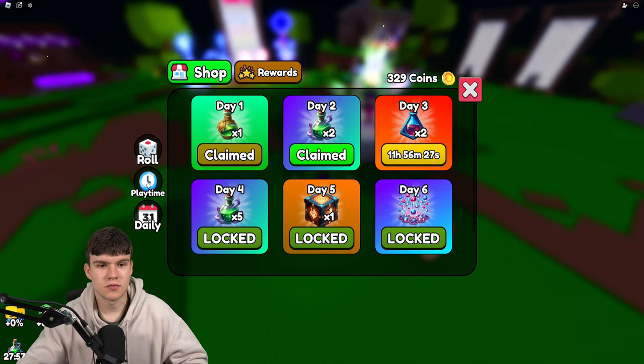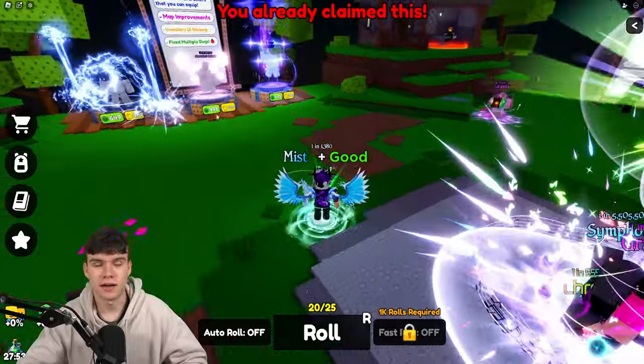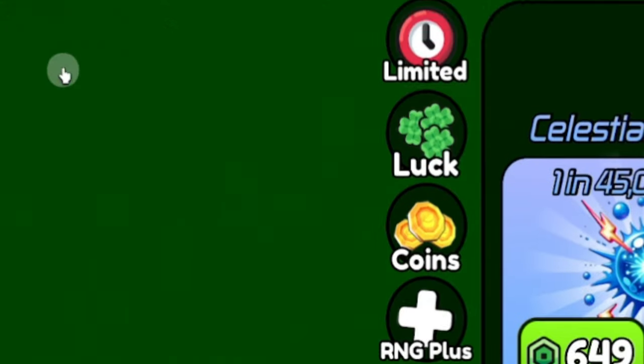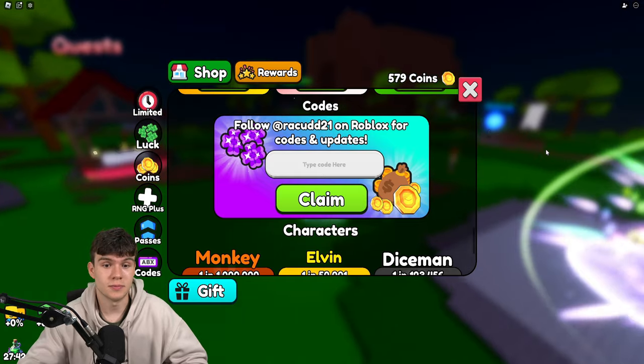I have a lot of working codes to redeem in the game, so let's redeem them all right now. If you don't know how to claim codes in Aura RNG, go to the left side and click on the Shop button, then click Codes, and the code menu will come up.